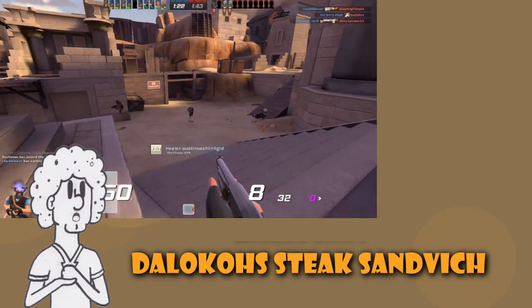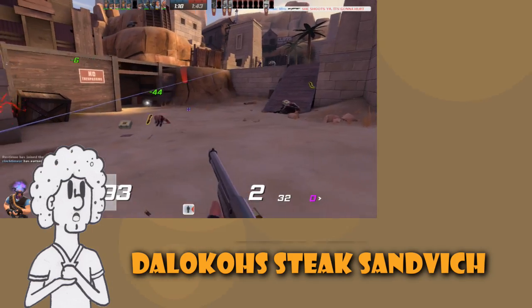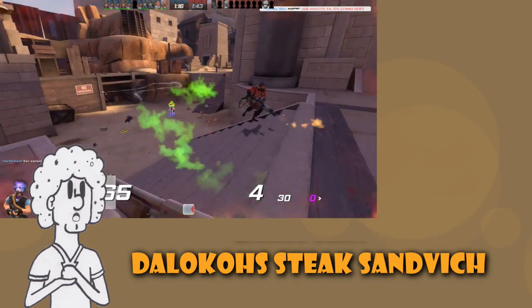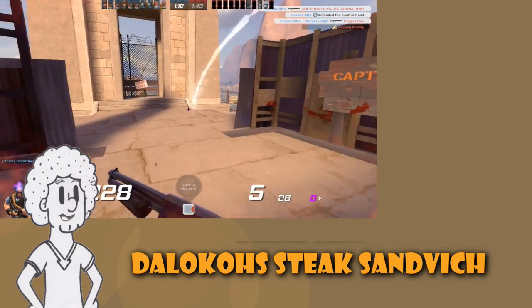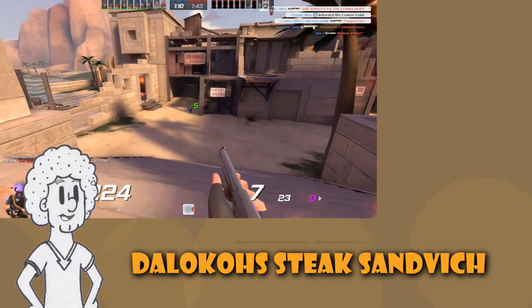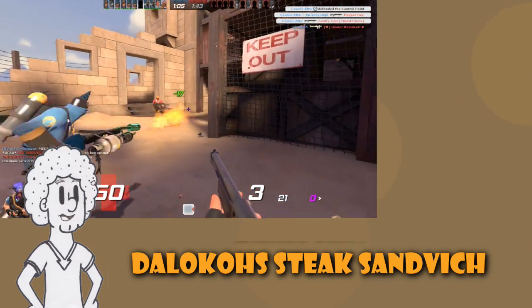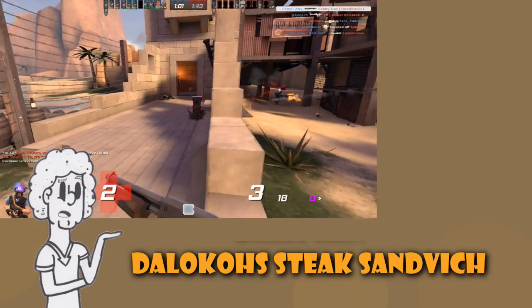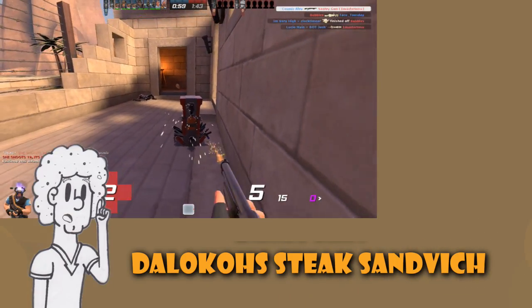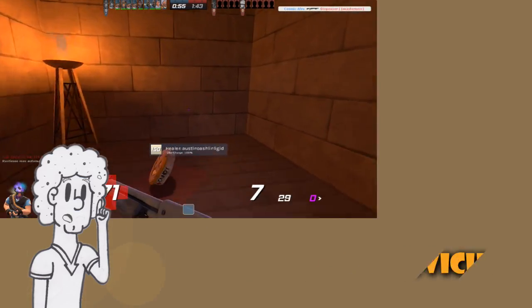The good news and bad news about this combination is that the Buffalo Steak Sandwich hurts the other benefits by a lot, while the Dalokohs Bar reduces the recharge time by just a little bit. Using this sandwich for yourself would be really risky, except perhaps during match setup — eating it just before the gates open makes it a semi-reliable med-kit dispenser that also grants a health bonus. So with that in mind, it's not terrible.